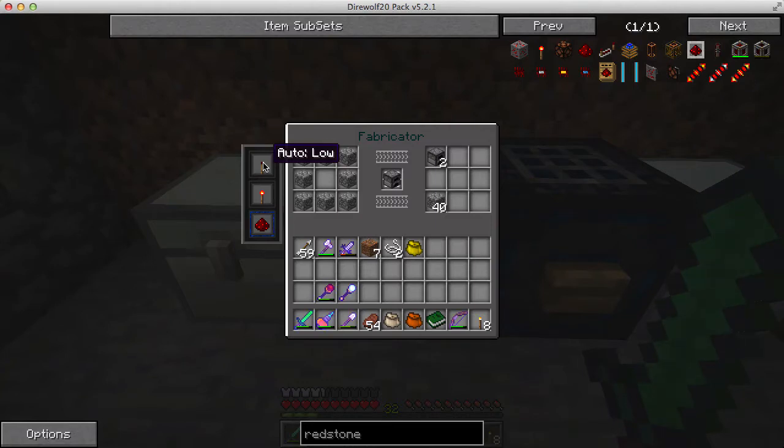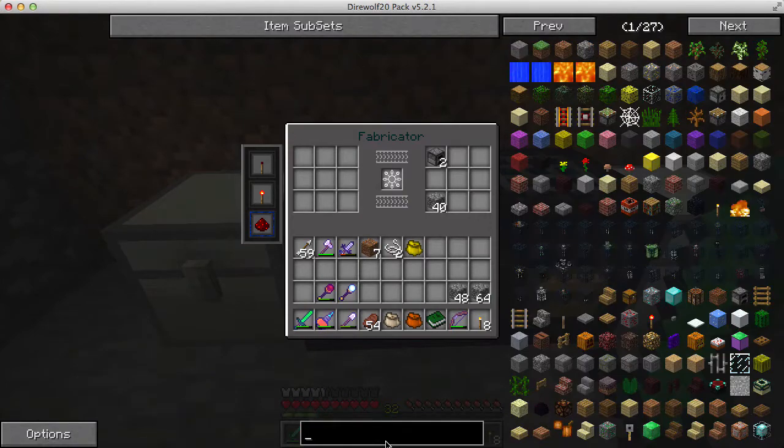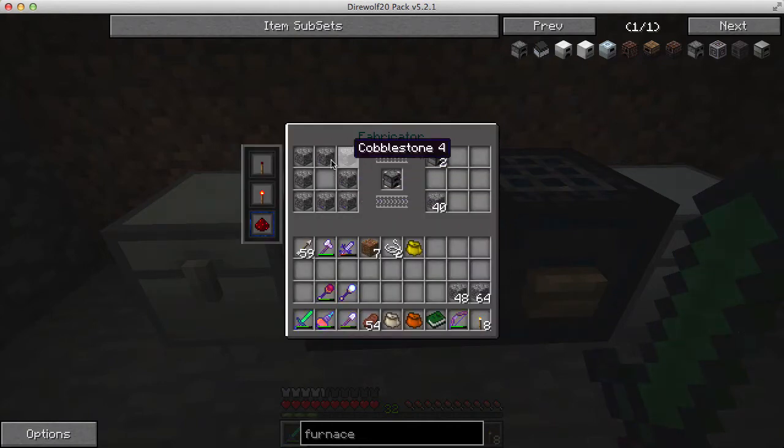There are two auto settings: auto-low and auto-high. Auto-low means if there's no redstone signal it'll automatically make as many as it can, pulling from the chest too. I clicked auto-low and you see all the cobble in its inventory was taken away and turned into furnaces — as many as it could. I got seven furnaces.